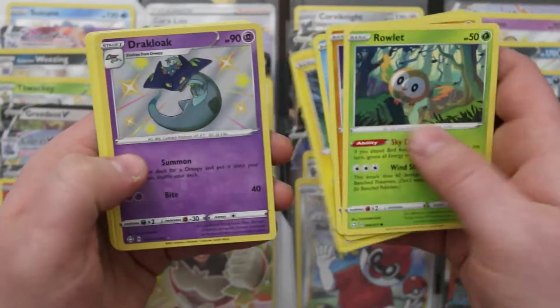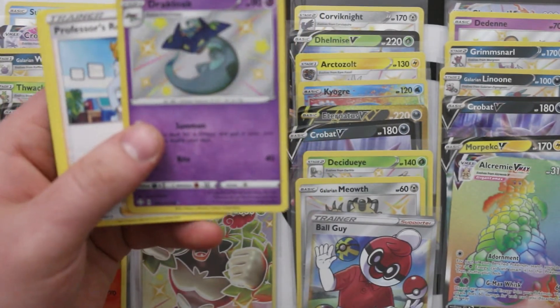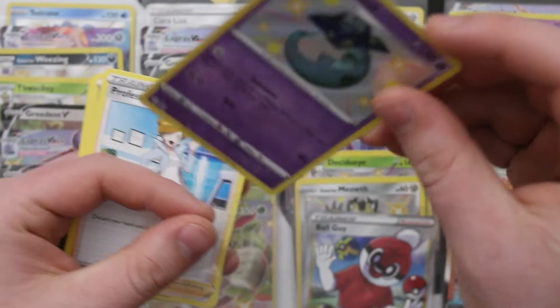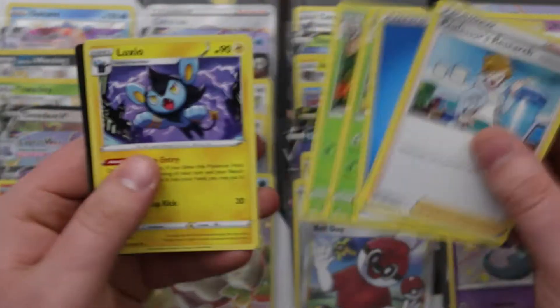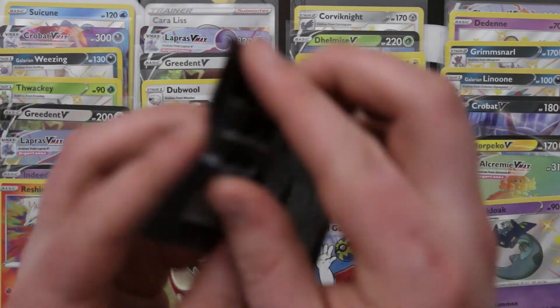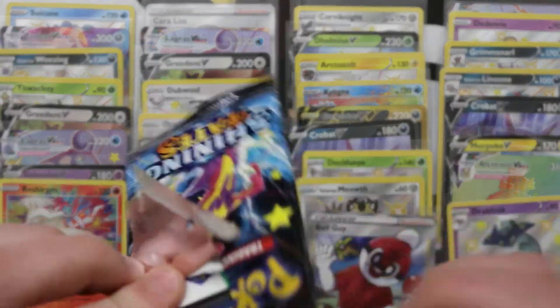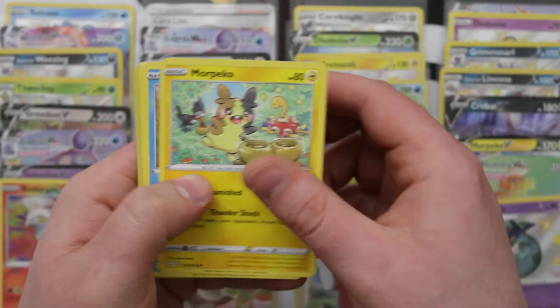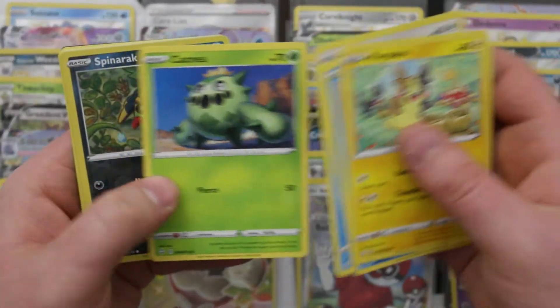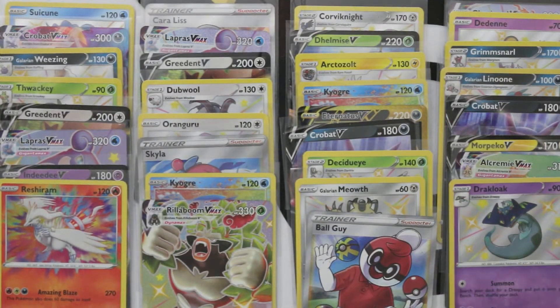The hits just don't stop! We got Shiny Drakloak — we're going to need a lot of that line because we'll need ours and then Austin will want to trade for a set too. Another foil Thievul.